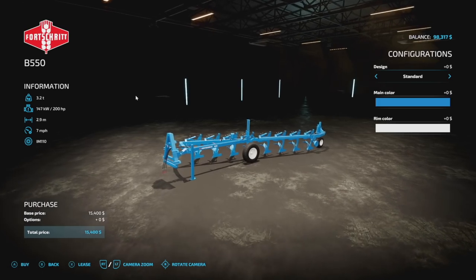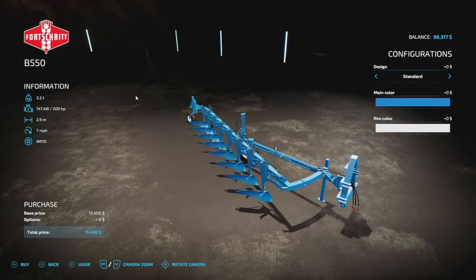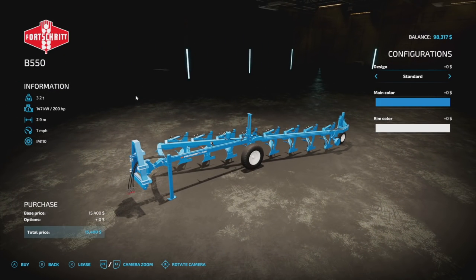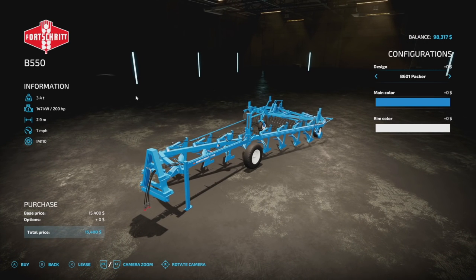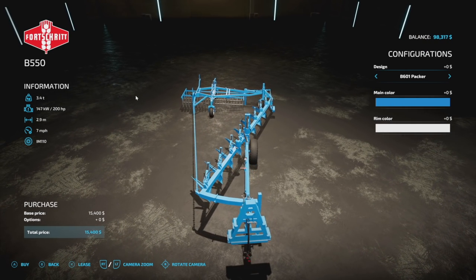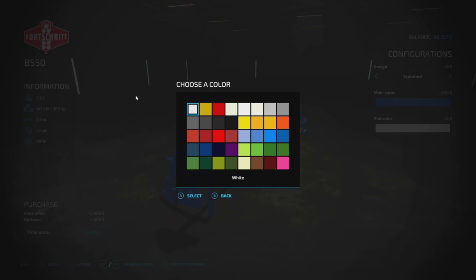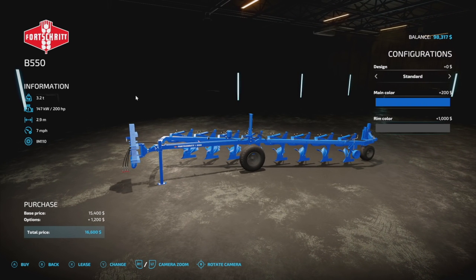Next up we've got a plow — this is the Forestry TE 550. It's a 3.2 ton, 200 horsepower, 2.9 meter working width at 7 miles per hour plow. There are a couple different color designs, and you can throw a packer on the back which looks pretty cool, giving about a 0.4 meter offset. You can also change main colors and rim colors however you want. On consoles it's going to be eight slots.